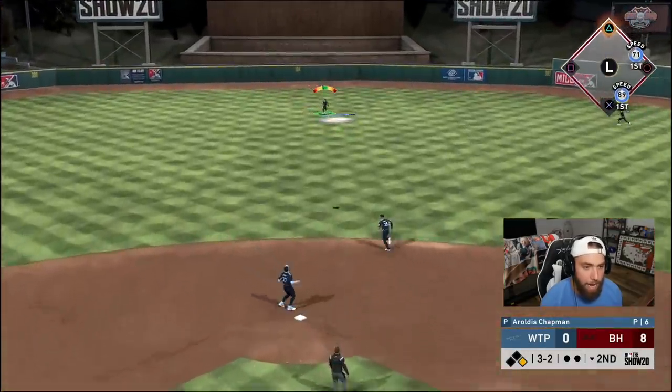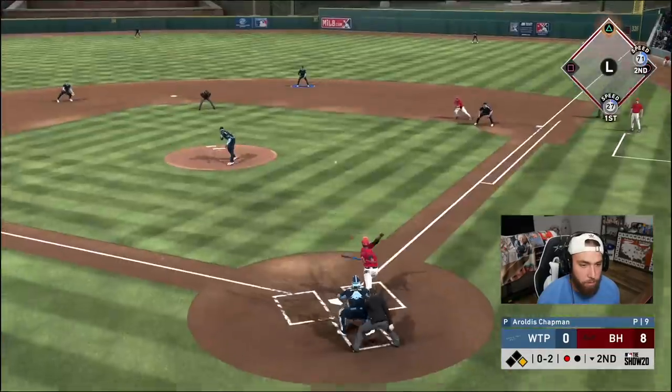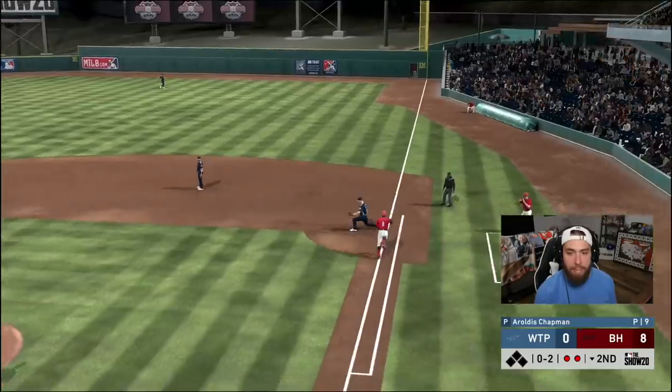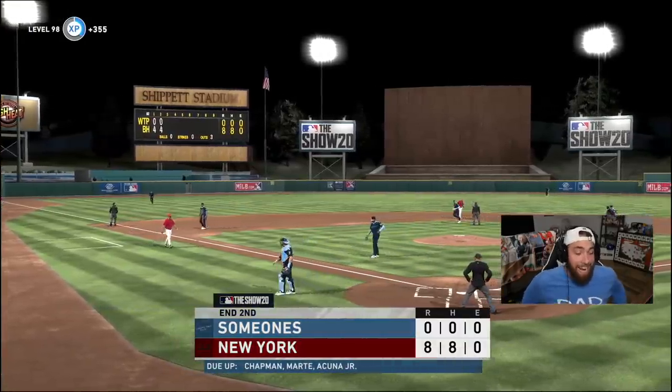Fly ball to center — he made contact but it's gonna land in a glove. Then a 4-6-3 double play ends the inning. Chapman comes in and gets three outs. Sixo Sanchez gave up eight runs — rough outing.